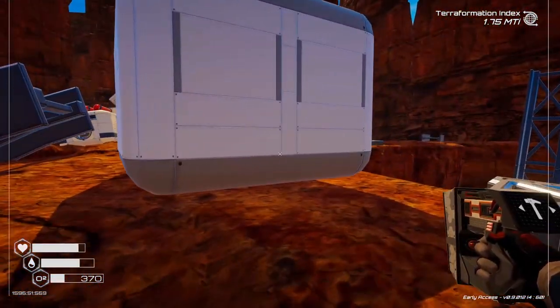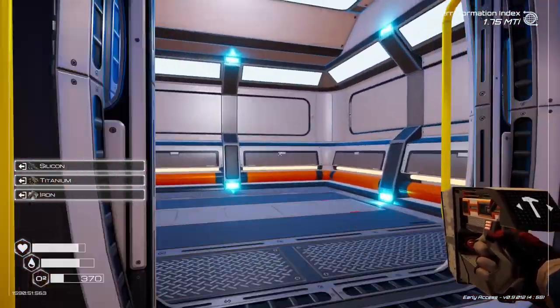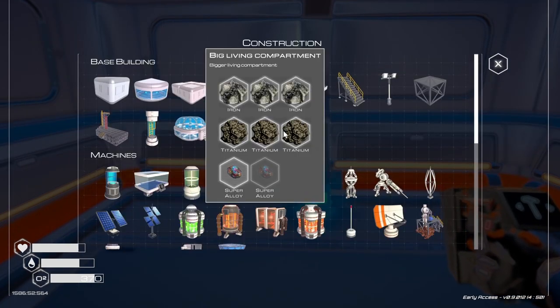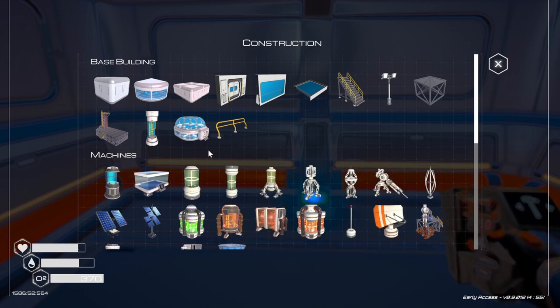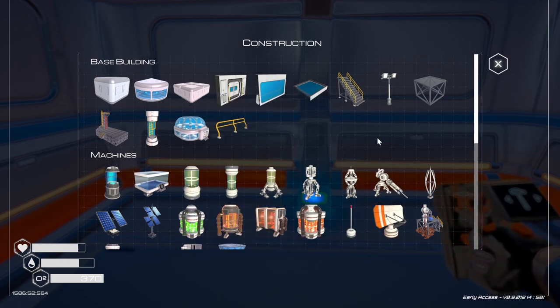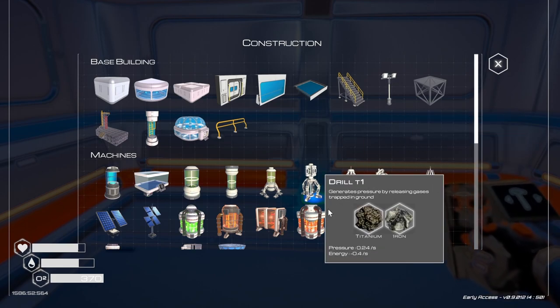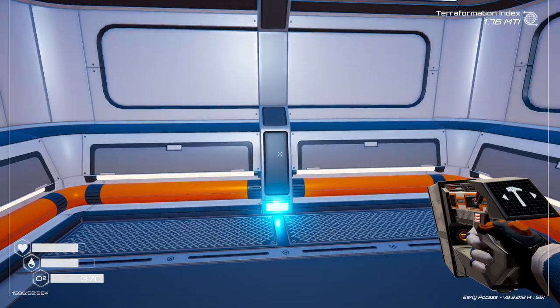It drops down if you run out. Now let's build a crafting station here that will help with making oxygen and water if I need it. We can do drills. Should do some kind of power generation here probably.